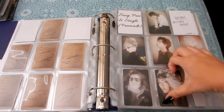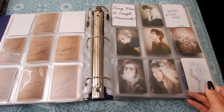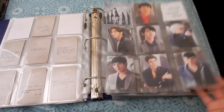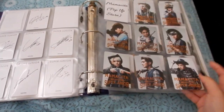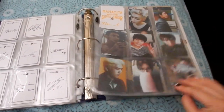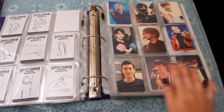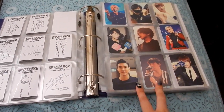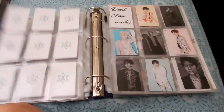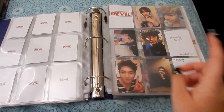These are fan-made but they're so pretty — I love them, they're very fantasy-looking. Then Spy, and then these are the pop-up store ones. Then mostly version A and version B, and then these are the Super Show 6 photocards. These two come with the postcard set. These are fan-made, they're really pretty — Devil.